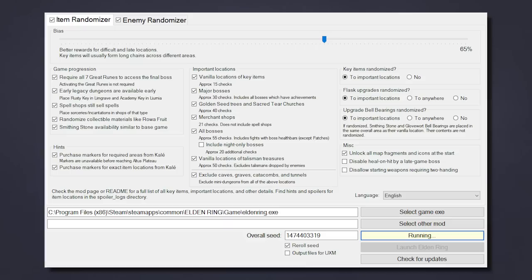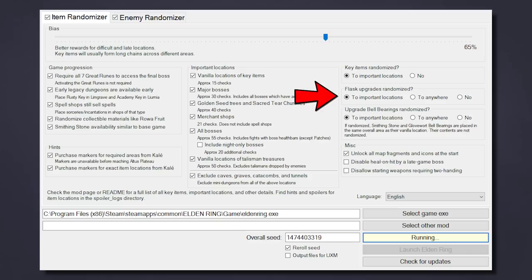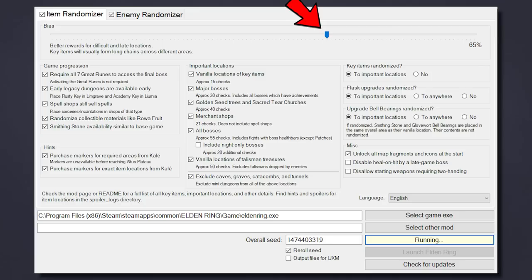To start, we first gotta create the randomized world. Here's the settings I used — you can pause and read it all if you want — but the important parts are this: all great runes will be required to access the final boss, all flask items, story items, and upgrade bell bearings are randomized into key locations which includes bosses, flask item locations, story item locations, talisman locations, and merchant shops, and the bias slider is set in a way that'll force me to explore almost the entire game.